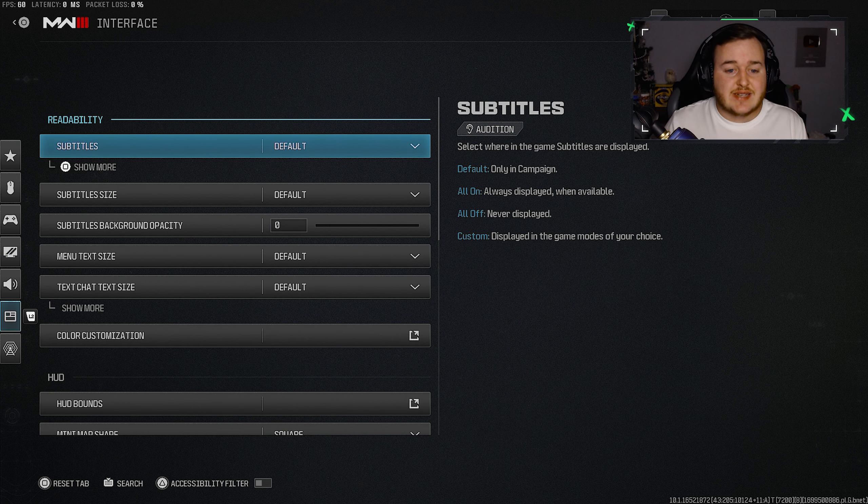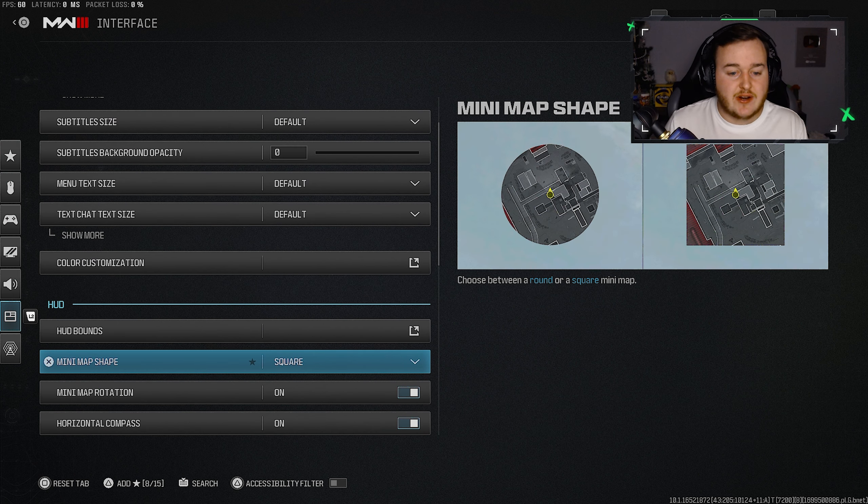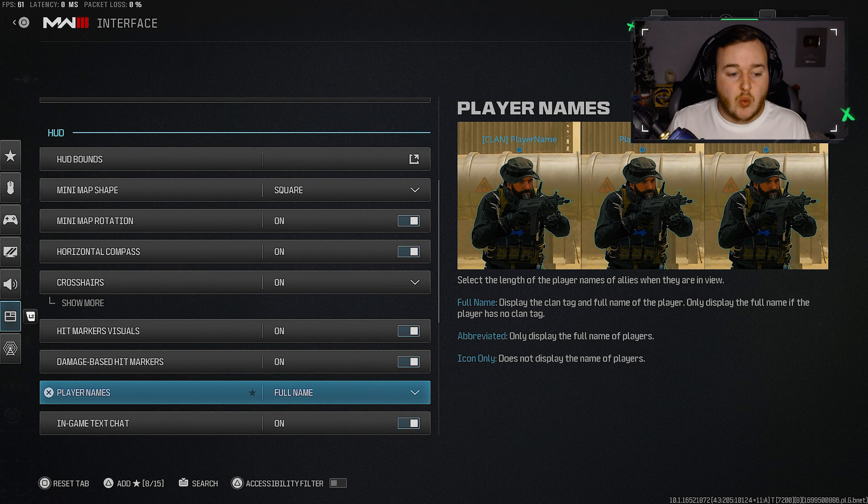In interface settings under HUD options, there are two things to change. First, minimap shape — if you're on the circle minimap, switch it to square immediately. With the classic minimap back in Modern Warfare 3, a square minimap shows more of the map, letting you spot more enemies when shooting without a suppressor or when a UAV is active. Second, set player names to full name so you can see the complete name above enemies in gunfights.